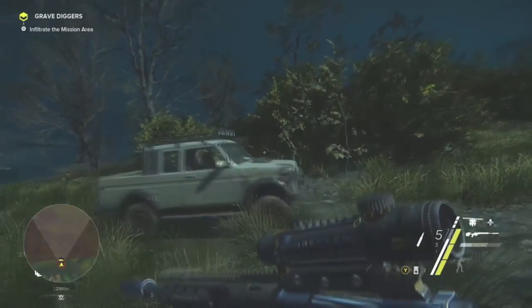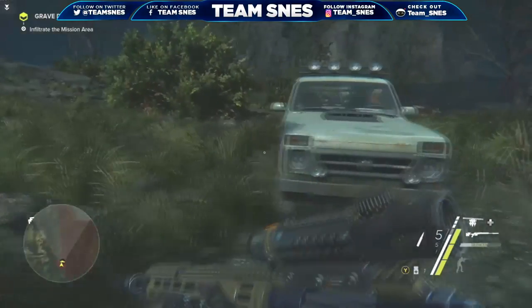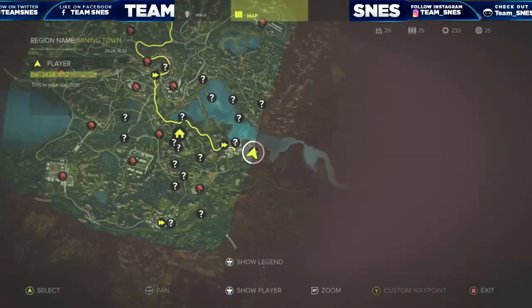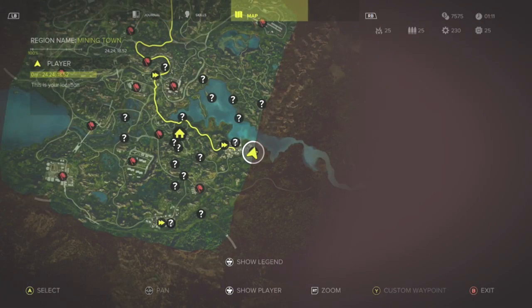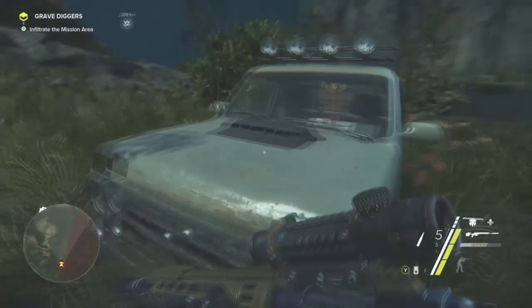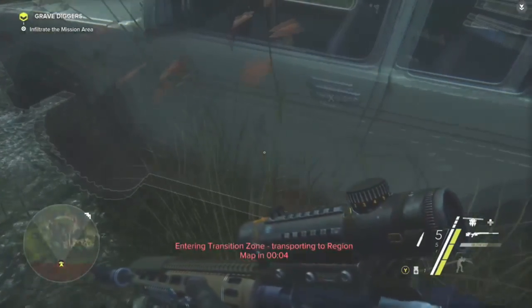In this video we're going to be showing you how to get past the transport region area on the outside borders of the map. All you need to do is come to the transport region area and park your car on the line of the transport region so that when you exit the vehicle the timer pops up.